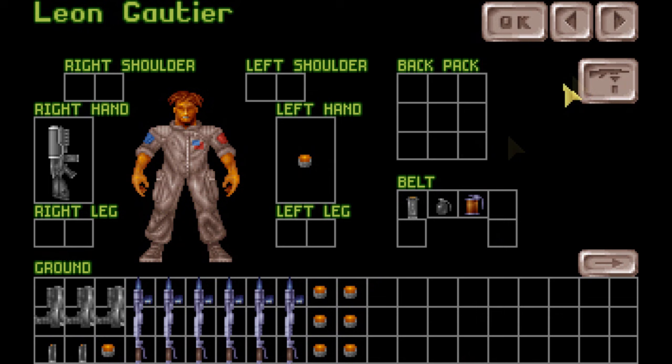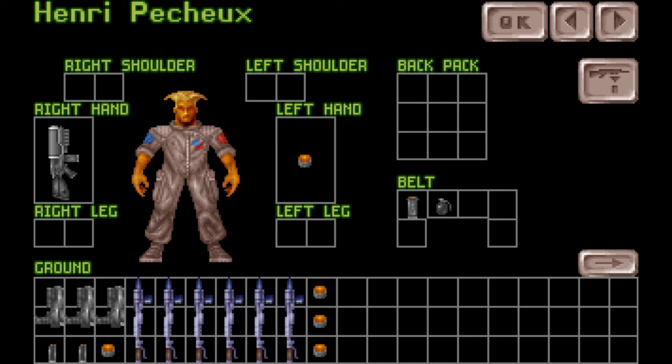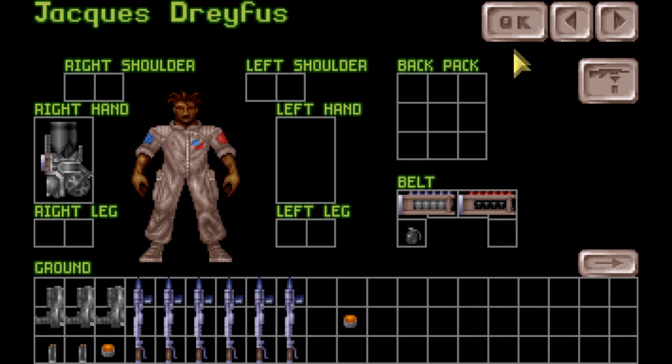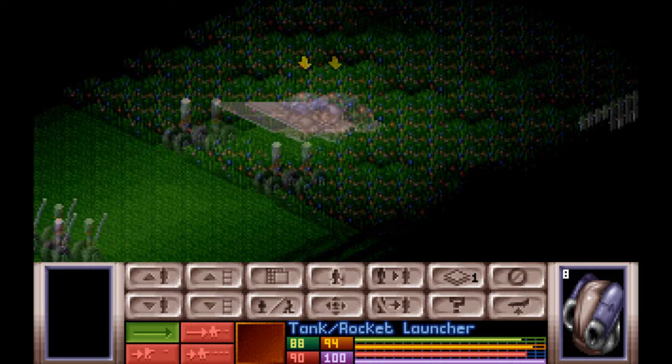The first thing you do is decide what each of your soldiers is going to carry and what they'll have pre-equipped. There are a lot of subtle things to consider. For instance, if you have a rifle you need both hands free. On the other hand, if it's dark you might want to pre-equip an electro flare so you can throw it out right away — otherwise you'll waste action points, or time units as they're called here, equipping it. Everything costs a little bit of time to do, and it can be really devastating if you're right in front of an alien with no time units left to shoot or run away.